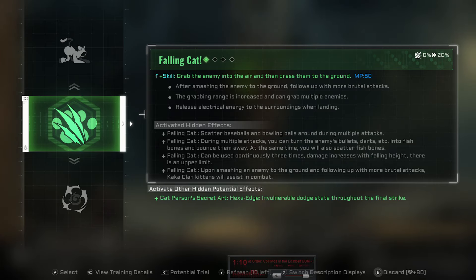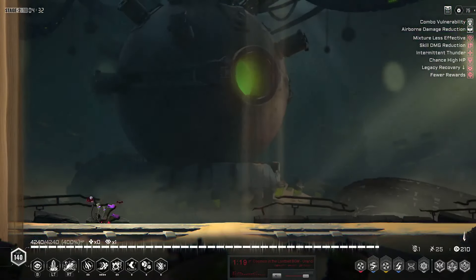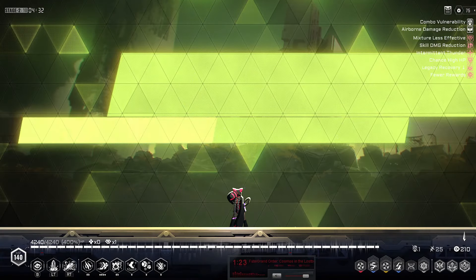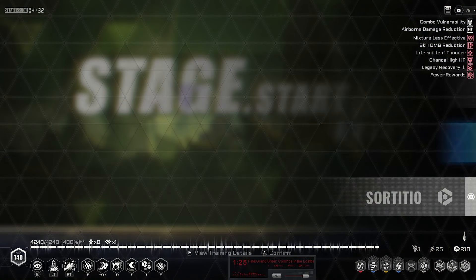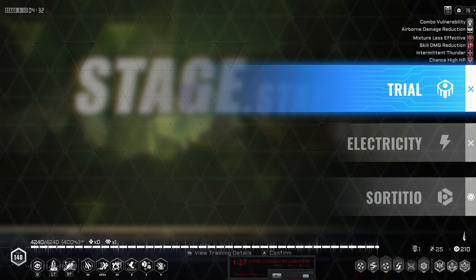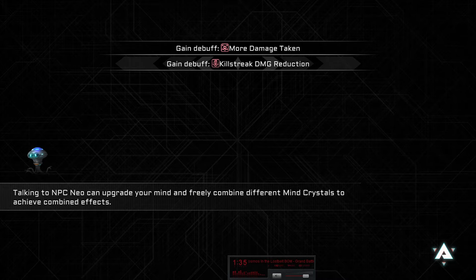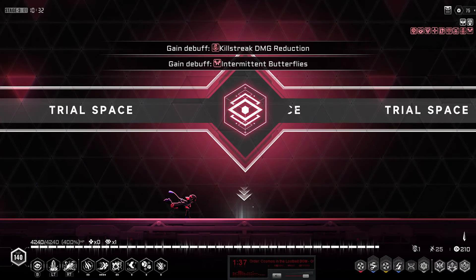I'd like to start getting into Falling Cat soon. Falling Cat is pretty much the same as it was before, but it's a skill now, so it scales off of skill tactics and costs a little bit of MP. It takes a couple of upgrades to really start getting good, but you can also upgrade it way more than you could before with basic upgrades, and then it has a lot of hidden effects.